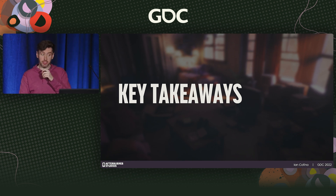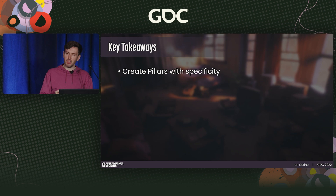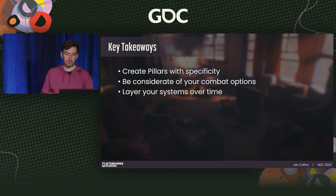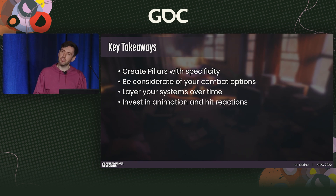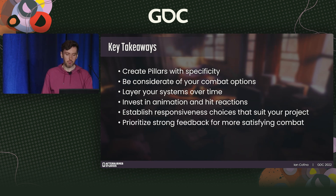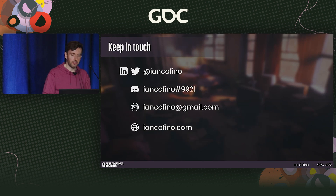We have come to the end of it. To summarize: create pillars with specificity; be considerate of your combat options; layer your systems over time; invest in animation and hit reactions; establish responsiveness choices that suit your project; prioritize strong feedback for more satisfying and visceral combat; and finally, kill your darlings, take calculated risks, and protect your emotional investment. Thank you all so much. I hope there are learnings here that are valuable for you to take back to your team to improve your combat.